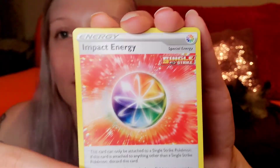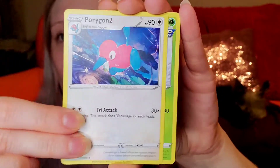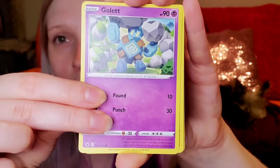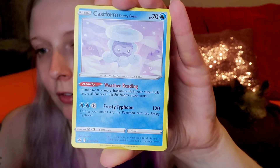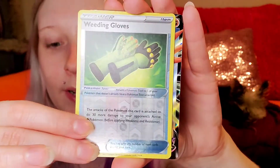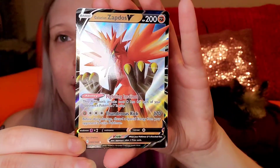Here we go. We got Impact Energy, Porygon, Swacky, Castform, Ladybug, Golette, Clawbopus, Castform Snowyform — cute — Weeding Gloves Reverse. And the Galarian Zapdos! I like that. That's nice. Sweet.